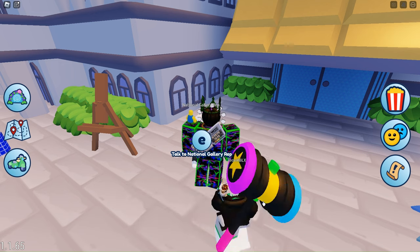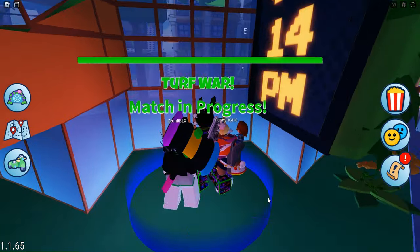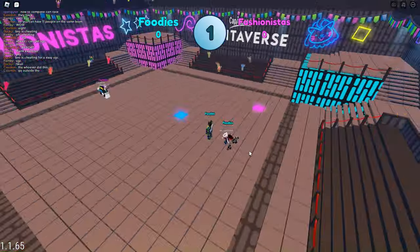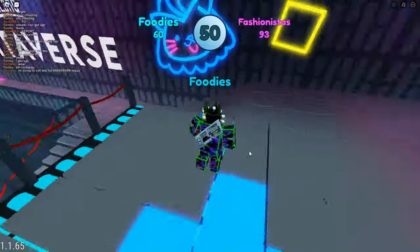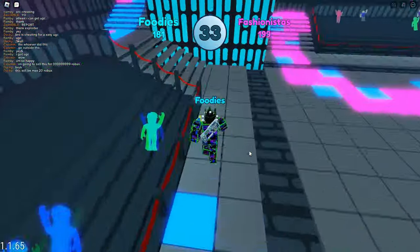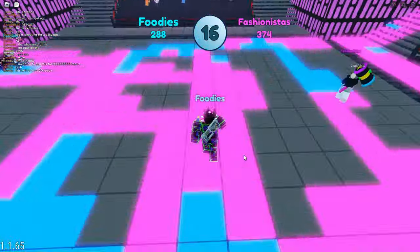All you need to do is beat or win one round of turf war, which is this game. Go to where I'm standing right now and wait for a round to start. Once the round starts, you'll be able to choose a team. The goal is to claim as many tiles for your team as possible — the team with the most tiles wins, and members on the winning team get the UGC.